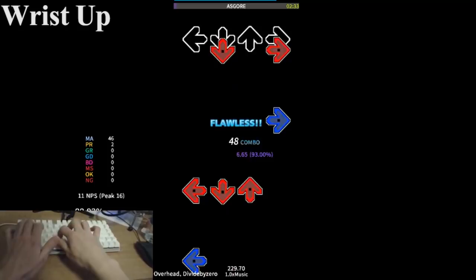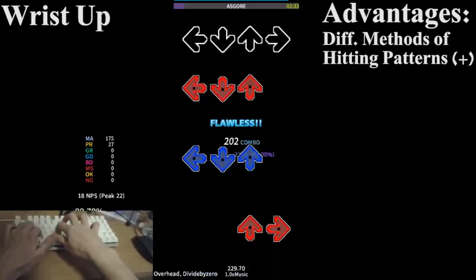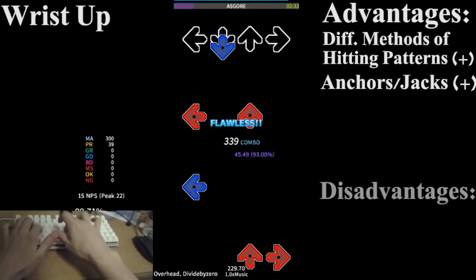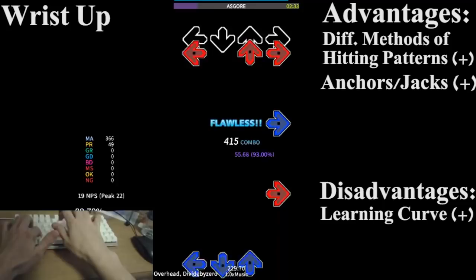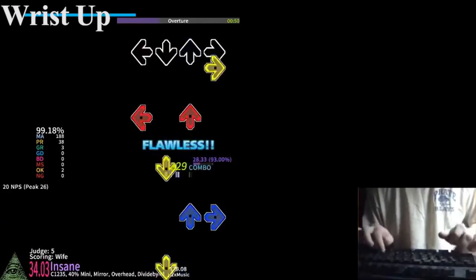Wrist up's advantages and disadvantages are quite different. Since your wrists are hovered above the keyboard all the time, this allows a player to utilize different methods of hitting certain patterns, as wrist up facilitates a striking-like motion as opposed to the smoother wrist down playstyle. Anchors and jack transitioning become much easier to execute, as a player will not have the need to change hand positions. Wrist up, however, takes a bit longer to learn and also requires more effort to maintain due to the muscles a player needs to develop. Notable wrist up players include Mina and myself.